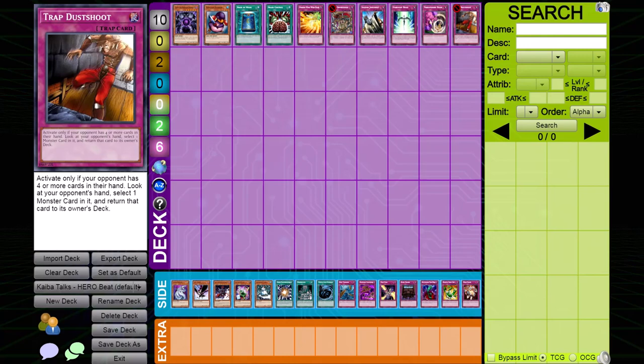Trap Dust Shoot. When Trap Dust Shoot resolves against Hero Beat, the opposing player has a high chance of winning that game for two reasons: one, Hero Beat generally has a shortage of monsters; and two, the opposing player can now play around all the traps that have been revealed. Despite these pros, Trap Dust Shoot is a high-risk, high-reward card against Hero Beat. Hero Beat tends to set a lot of back rows, making Dust Shoot's activation requirement difficult to fulfill, so it is recommended to side this card out games 2 and 3.